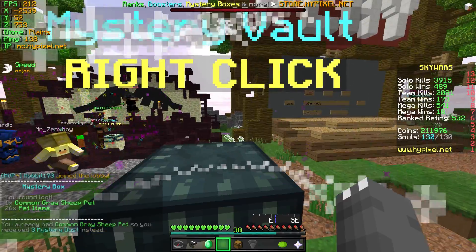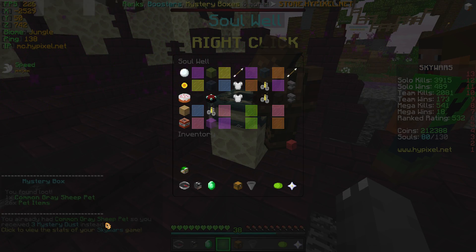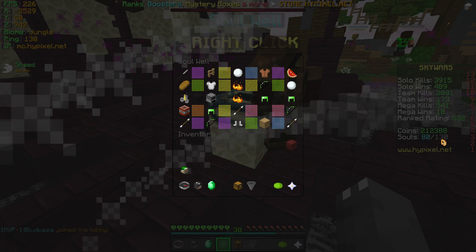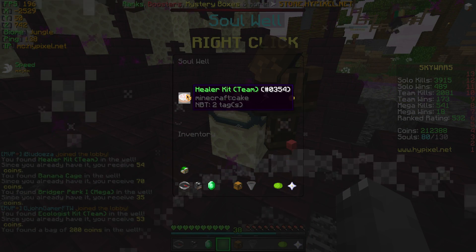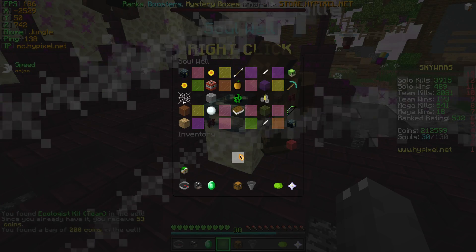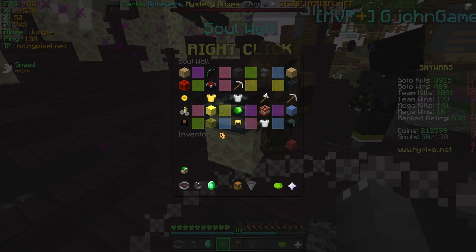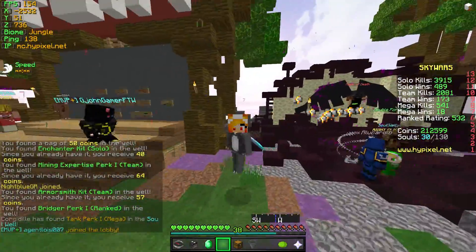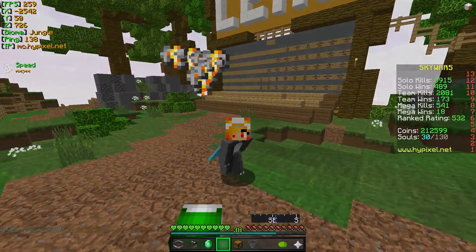I did actually get this mystery box in the last recording — I got it as soon as I started recording, that was pretty funny. We're just going to open it because I didn't open it last game. We didn't get anything good — we got a calming gray sheep pet. I already had it. We're going to open the soul well right here. We do have 212,000 coins right now — tell me down below in the comments what I should do with that, I have no clue what to spend it on. Should I buy some perks in mega? We got a medium bag of coins but apart from that nothing good. Let's spin it one more time — it doesn't look like anything good, not even a legendary. Hopefully you guys did enjoy the video. Leave a like, let's go for 50 likes, and I'll see you guys all in the next episode. Take care.